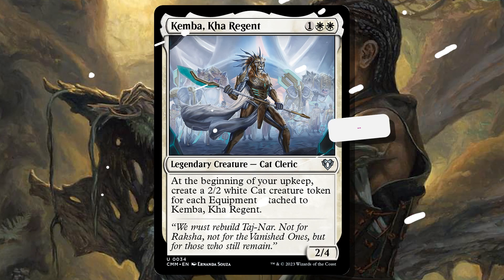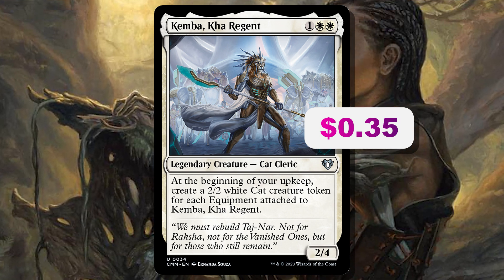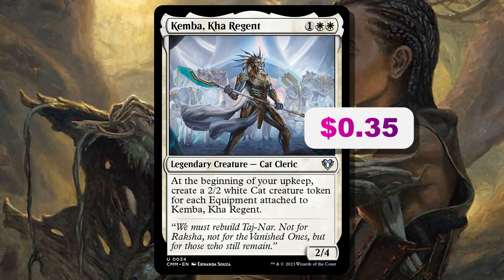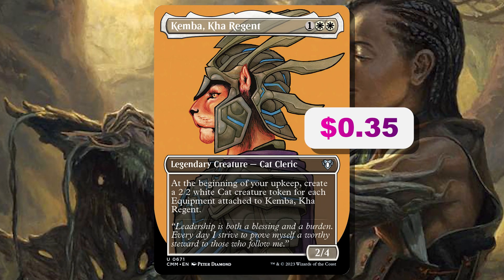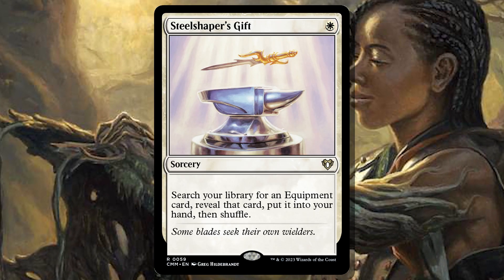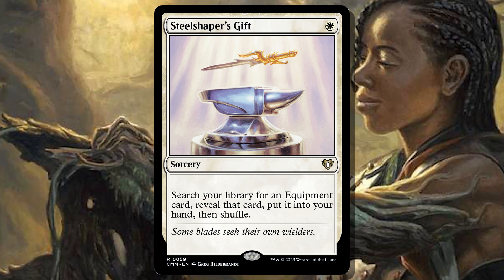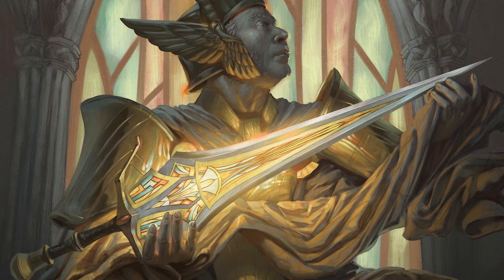I want to talk about some more cards from Commander Masters that are equipment-themed so you know you can fill out the deck with Commander Masters cards. Kemba, Kha Regent — this isn't a full Kemba deck stacking equipment to create lots of cats, but if we happen to make cats, that's fantastic, and maybe we play Heavenly Blademaster to pump them all up. Kemba was never really expensive. Steel Shaper's Gift is fantastic — it's just a tutor for an equipment, and we'll want the right equipment on the battlefield because Balan gets really good with certain pieces.